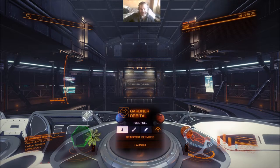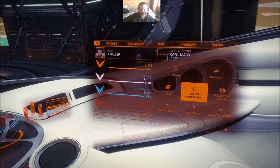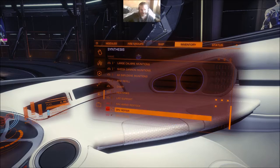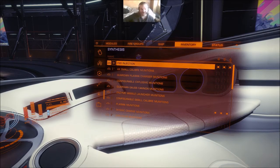So I guess we'll start with the one that you can do pretty much any time you like: synthesis. Now, if you've seen the video I did on collecting raw materials, you've already got a pretty good idea of what to do when it comes to synthesising stuff. Because I showed you synthesising your SRV, restocking ammo, repairing and refuelling. Now when it comes to doing synthesis of anything in your ship, it works in exactly the same way.